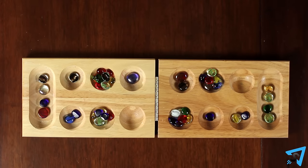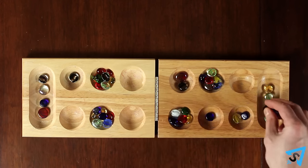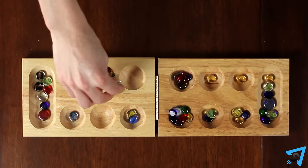If the last piece you drop is in an empty pocket on your side of the board, you capture that piece and any piece in the hole directly opposite it. Always place all captured pieces in your Mancala.